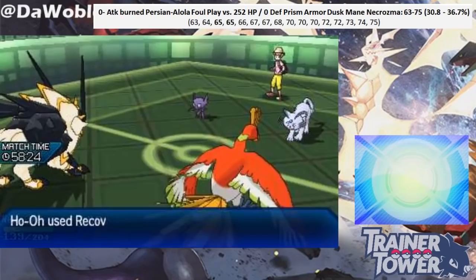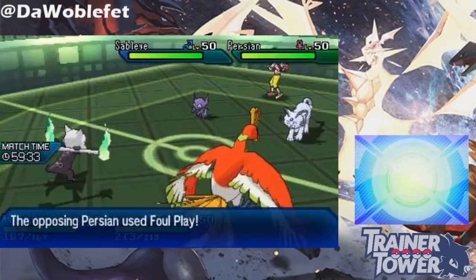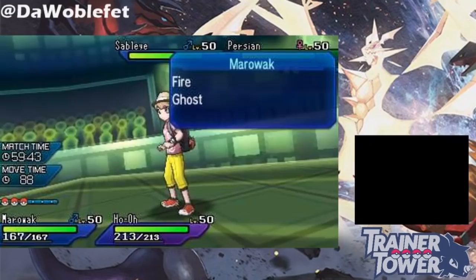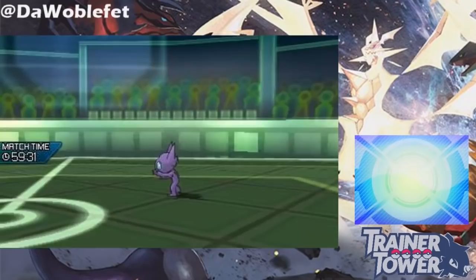Suppose Persian uses Foul Play on an Alolan Marowak that isn't holding a Thick Club. Persian does 126 damage with Foul Play here, which lines up with the damage calculation. However, if Marowak does have the Thick Club item, Foul Play still falls within the same damage range — also doing 126 damage — which shows that Foul Play isn't considering the Thick Club when calculating damage.